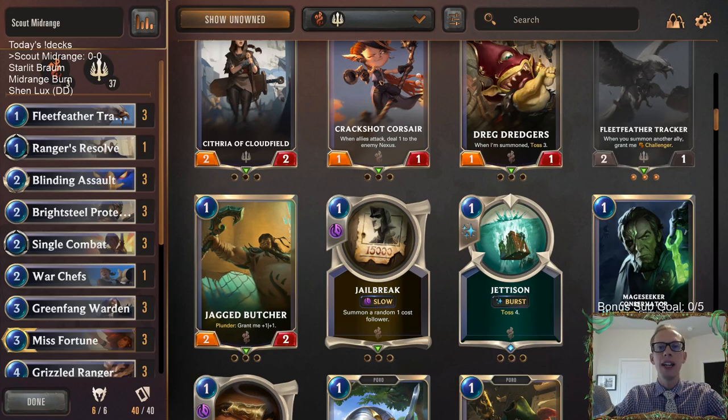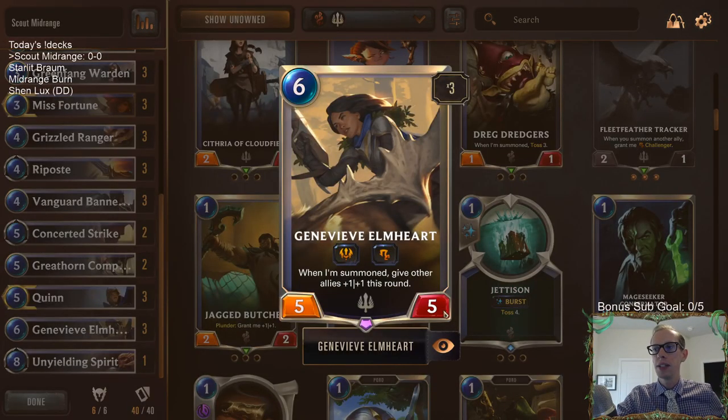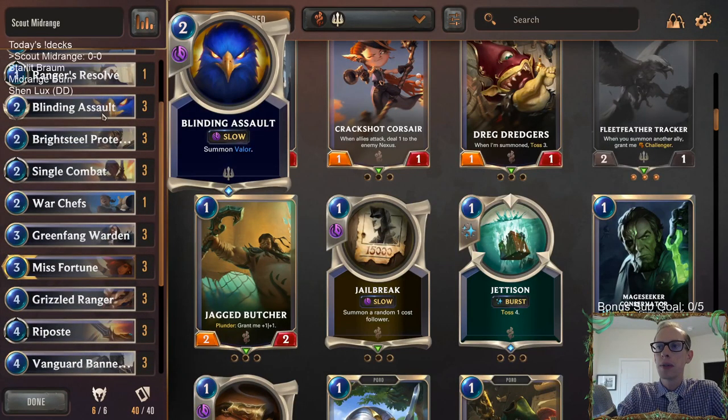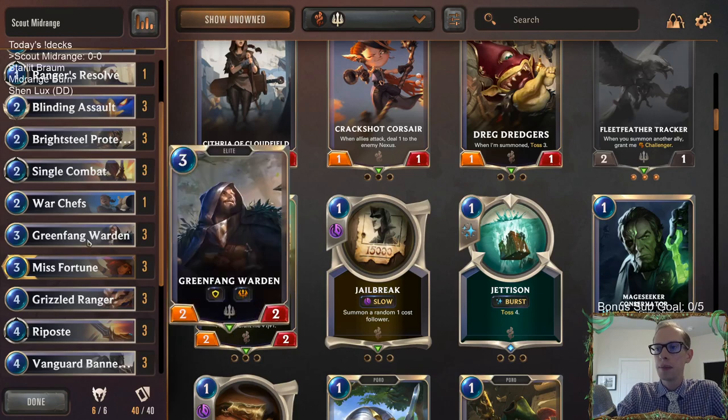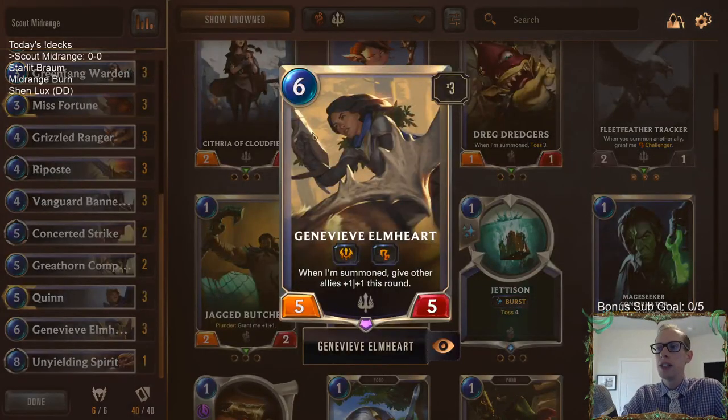Welcome everybody on Twitch chat and YouTube for the return of Scout Midrange. We're playing this deck today because Genevieve Elmhart got upgraded to a 5-5. We just played this deck five days ago and it looked pretty good. Genevieve Elmhart, Green Fang Warden, and Blinding Assault were really impressive scout cards.